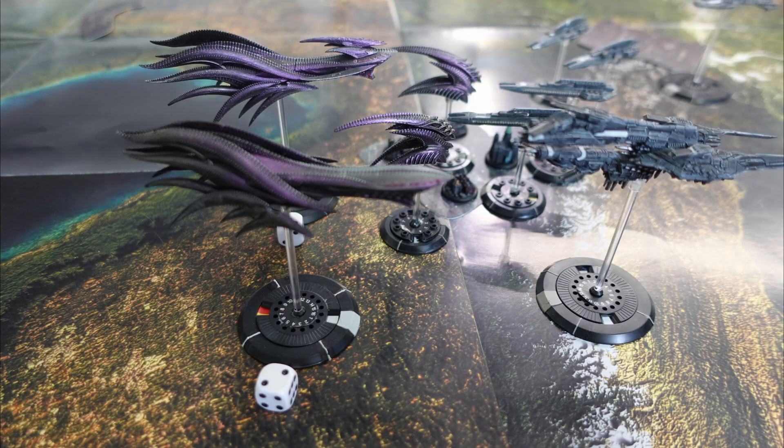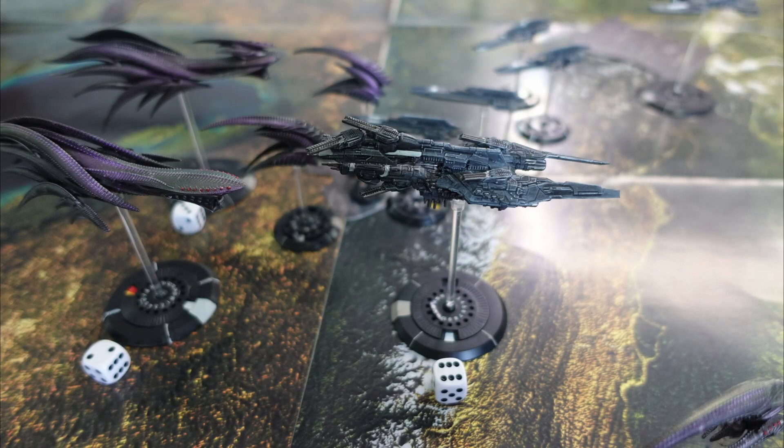The Wyvern managed to stop one of the criticals with its point defences and all three normal hits on its armour, taking two damage in total. In the next activation the Scourge win and choose to go first, activating the Line group with the Wyvern, which uses station keeping to move into scald range and fires its plasma tempest — getting seven dice against the Moscow. It scores six hits, five of which are critical, and the Moscow's point defences can't stop any of it, meaning the Moscow loses six whole hull points.